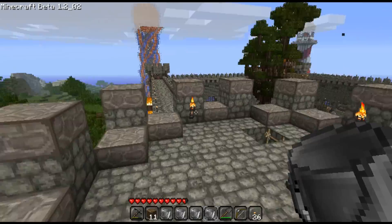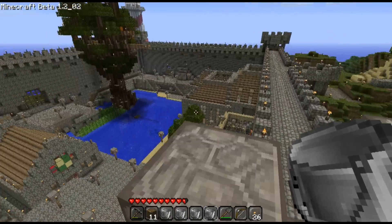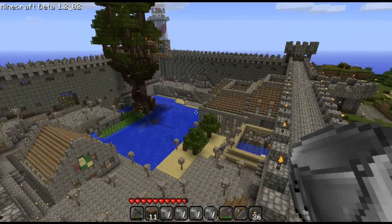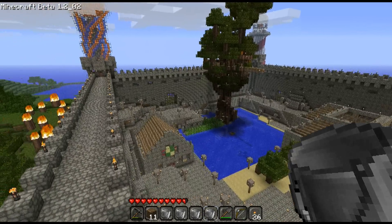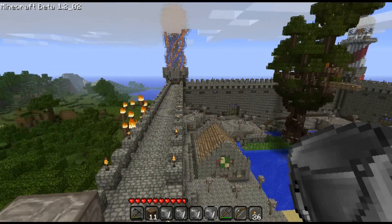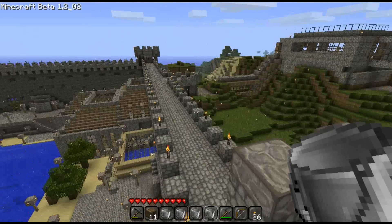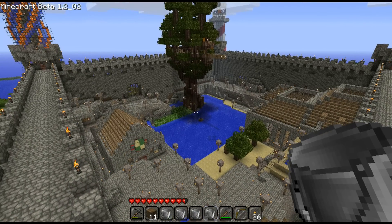That's our train station that heads over to our other base where Z-Wilner is building his castle. That's about it — you can see everything that we've done. It's not that great, but maybe it'll give you guys some ideas. You can respond to this video with your own creations — I appreciate that because I like seeing what other people are doing.